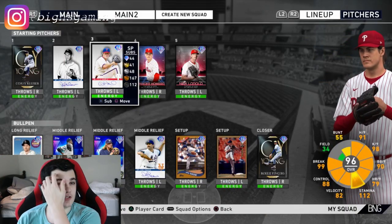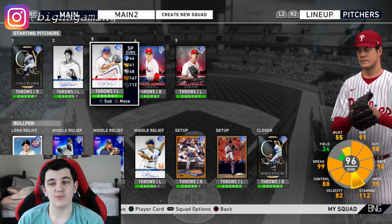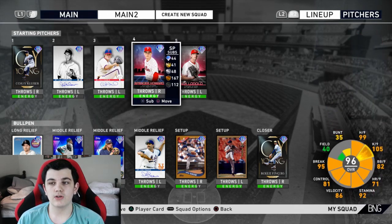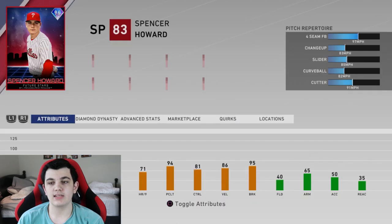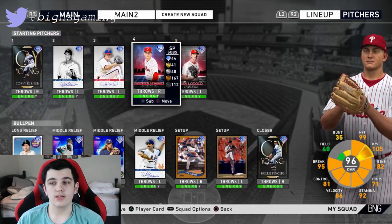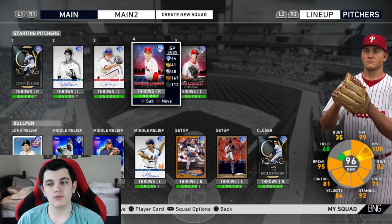His price has been really weird — it started at like 90k, went down, back up, then down again. Also worth noting: I got the Spencer Howard the other day, used him once, and he got completely shelled. He will have his own debut tomorrow because I'm not giving up on him after one start.